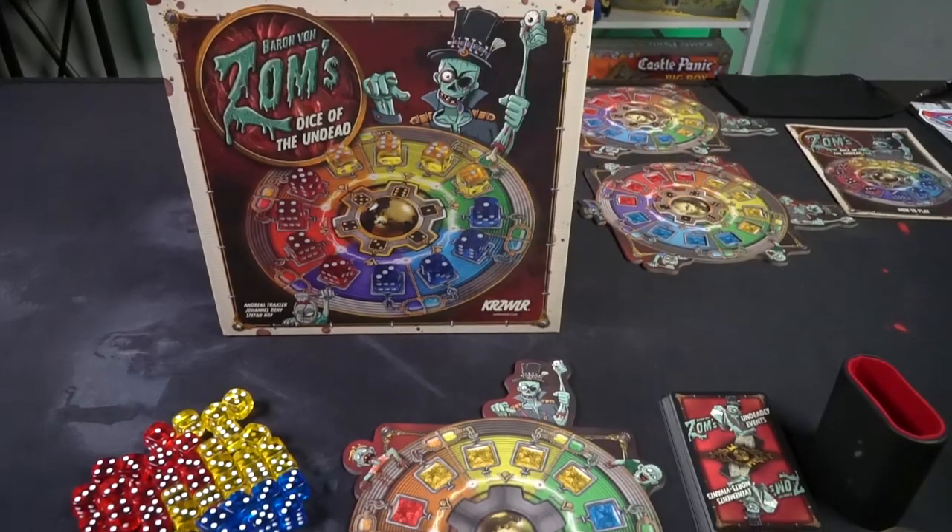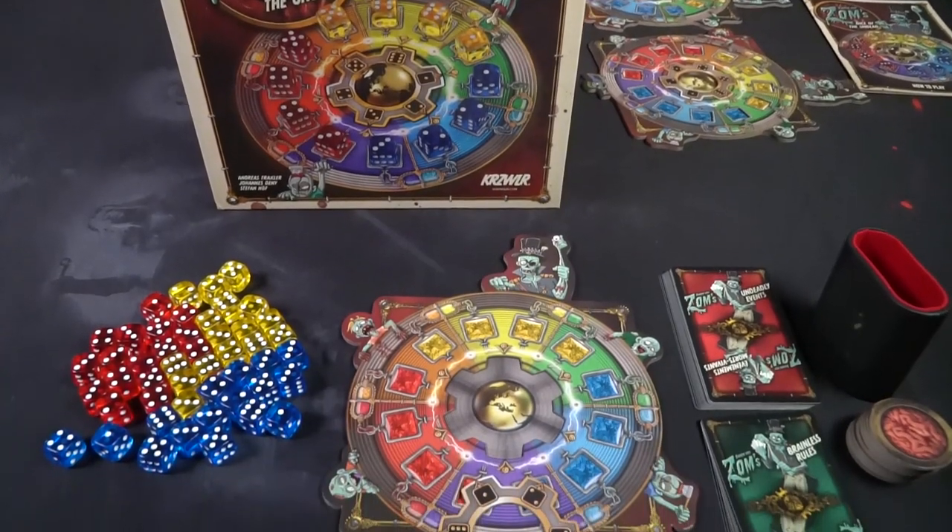Hey guys and welcome back to another Unfiltered Gamer board game review. Today's game up on the tabletop is Baron Von Zom's Dice of the Undead by Kurzweiler. In the game, you are working with Baron Von Zom as one of his minions, trying to create an Aethergate portal to the land of the living to fill the bellies of many undead souls — basically creating a portal so your zombies can eat people's brains.